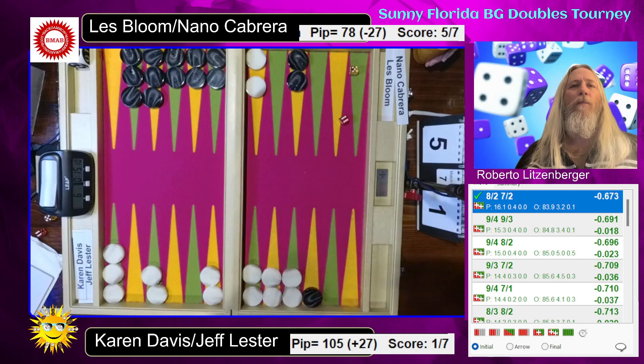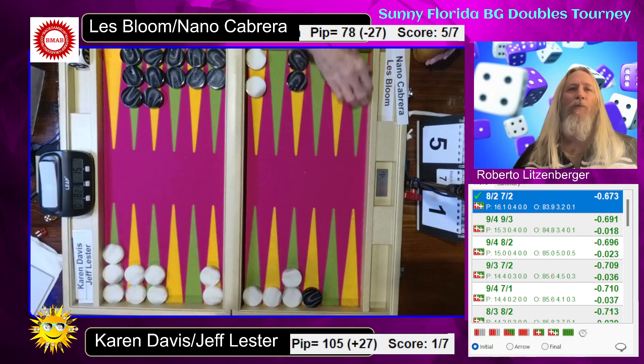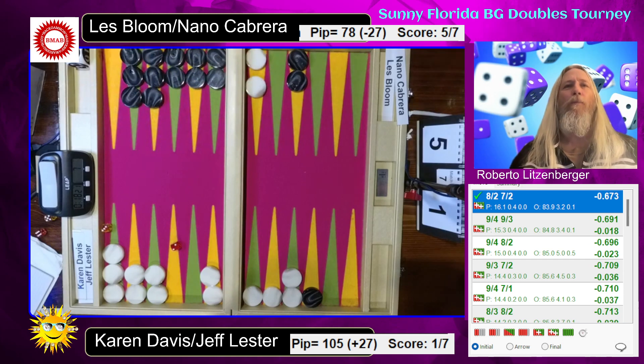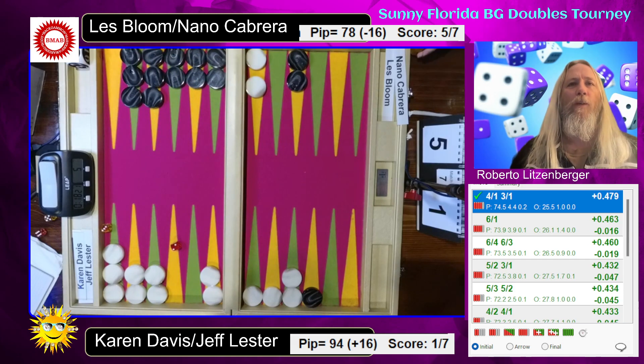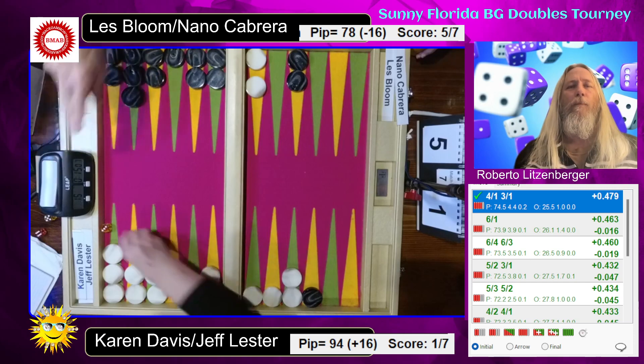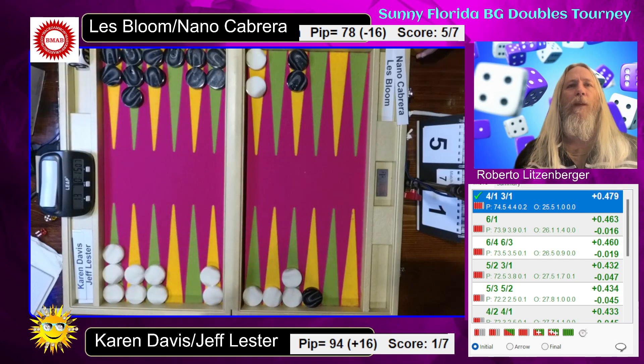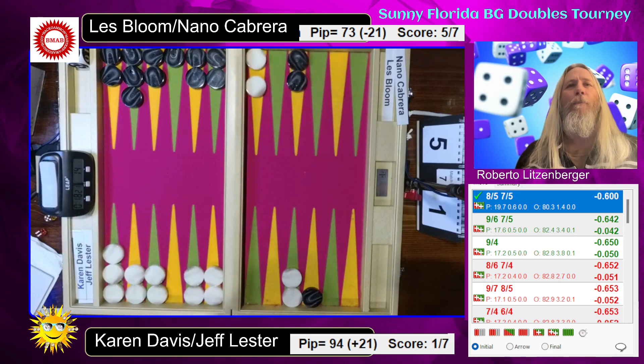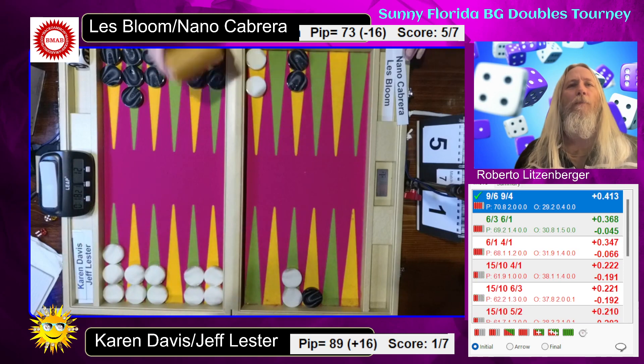2-1 — they now have the spare, make a little four prime there. They could hit loose if they would have played that other way — that just looks way too loose. Going over the four prime makes sense. They don't roll a four — happens 44% of the time. They did get over a four, which happens the other 56% of the time. And they stay back with that three, not to leave any direct shots. Looking for eights. They do not get an eight. They can make the two-point here — they kind of want to insta-board.